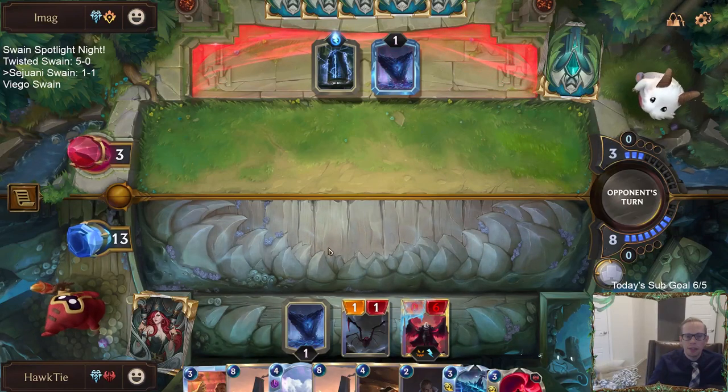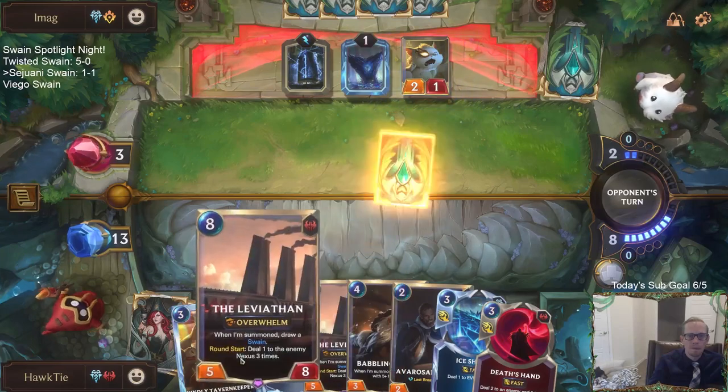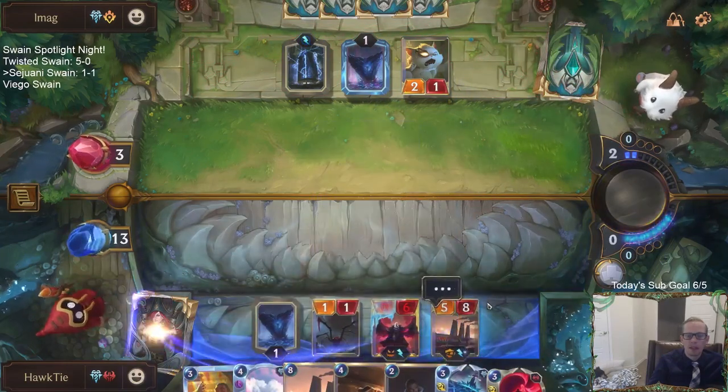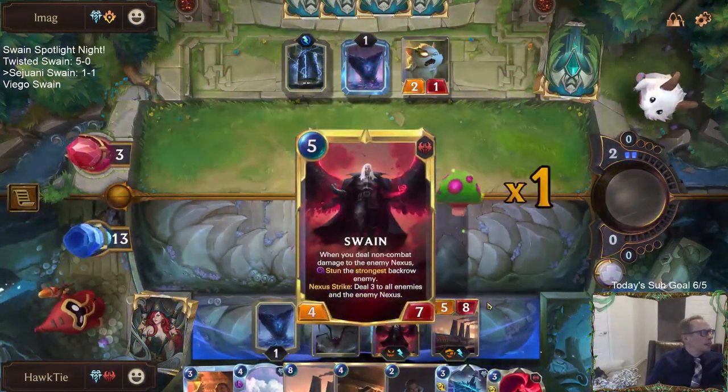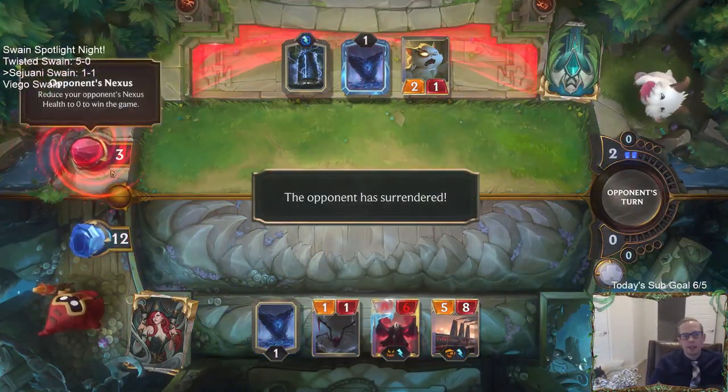How do they stop this other Leviathan? I don't know. That should be a win — that's going to be a win because Leviathan round start does three Nexus. Let's go! Swain, seven and one on the day. City Breaker again really clutched that game. Their landmark would happen first since they were the active player — so if they draw the 12 Puffcap I'd die before the Leviathan killed them. They still could have won if they didn't concede there.